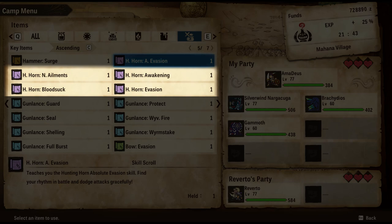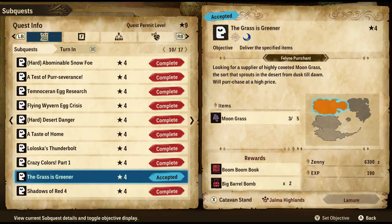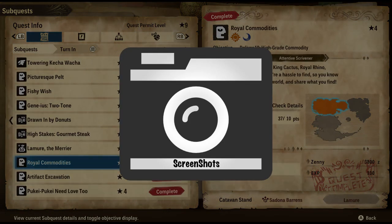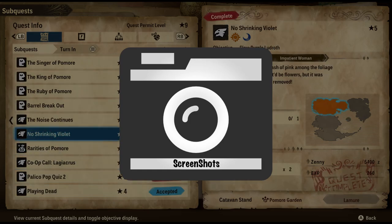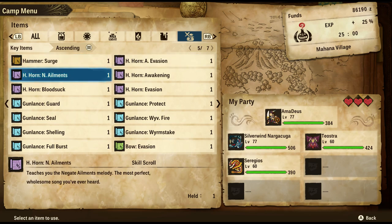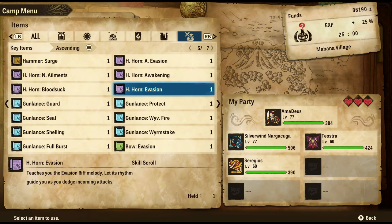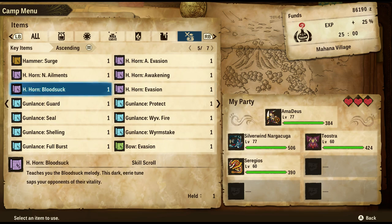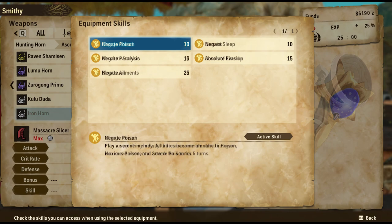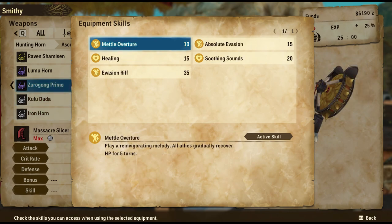Those songs are Awakening, Negate Elements, Bloodsock, and Evasion Riff. If you want to know how to get those skills, don't worry because whenever I talk about them, I will add a screenshot of the side quest needed to get it. It turns out that each of the four skills is attributed to one of the four Hunting Horn types. So Tune gets Bloodsock, Melody gets Negate Elements, Song gets Awakening, and Music gets Evasion Riff.